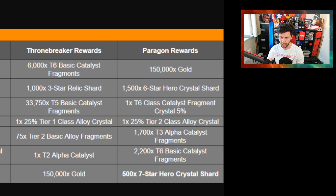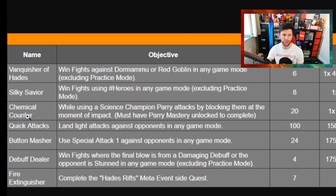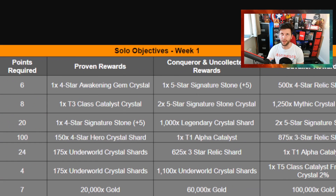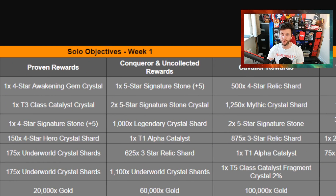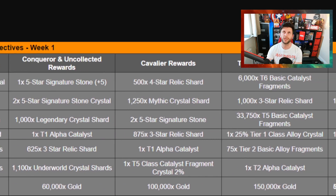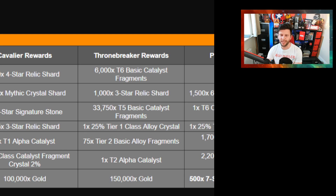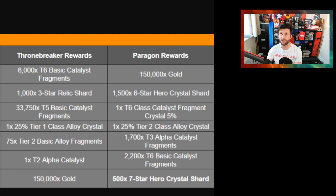I'll give you a good example. For Vanquisher of Hades, you get to choose from the following. You get to either choose the Proven reward — which is a four-star awakening gem — the Conqueror/Uncollected reward of one five-star signature stone, the Cavalier reward of 500 four-star relic shards and 6,000 Tier 6 fragments, or the Paragon reward — which is 150,000 gold. I'm not kidding. That's the Paragon reward for that particular objective.